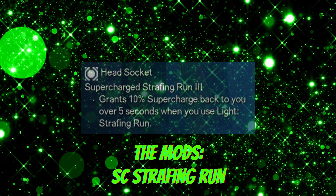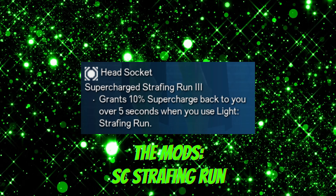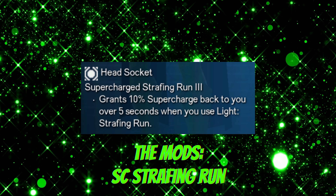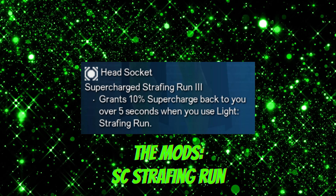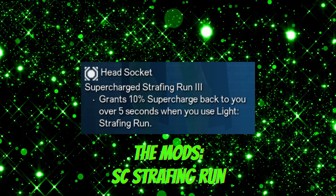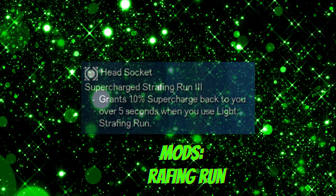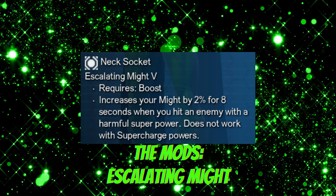In our head, we're going supercharged strafing run. I ran through all of the available super options on this power, and this one does two things that I really like. First, it allows movement after you throw it, so you're not stuck in animation, and that makes it uninterruptible. Second, the way the power hits, you get a couple of big burst damages towards the front of it, and then it applies a really strong dot — or damage over time — which makes this super a very well-rounded power that will hit over 2 million on multiple targets on its own. In our neck, we're going escalating might for the extra 2% might bump that it provides us when it procs.